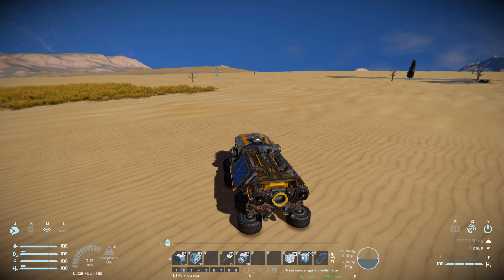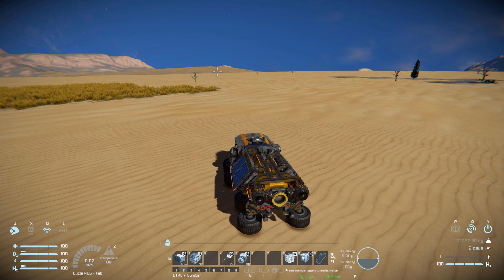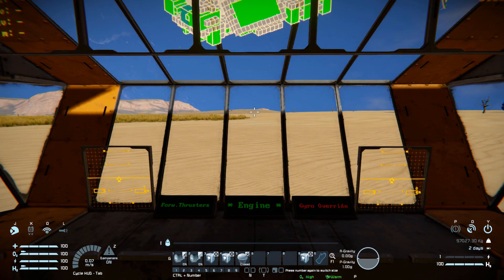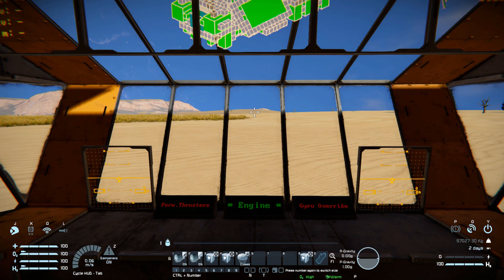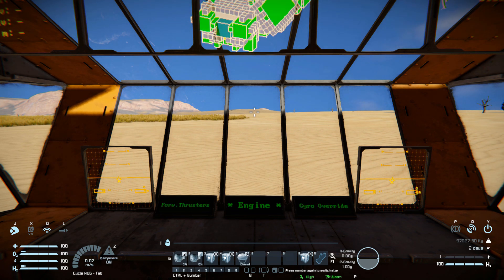On to tab number two, we've got controls for our batteries, hydrogen engines, antenna and ore detector. There are also hinges for our solar panels to lift them up and put them down. Number nine is for the doorway — the ramp and secondary door. Coming back to tab number one in first-person view, pressing number three gives a heads-up display on the LCD screen showing if thrusters are active, and then there is our gyro override.